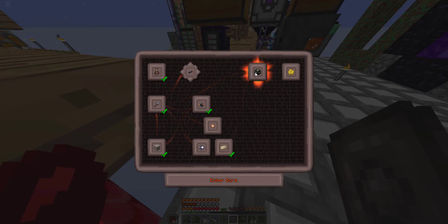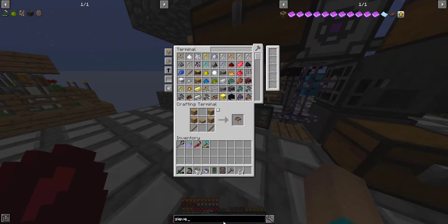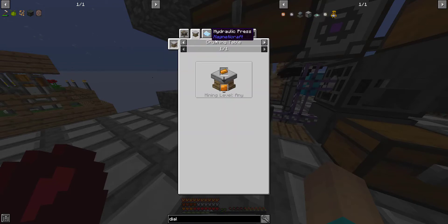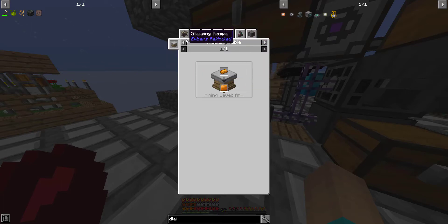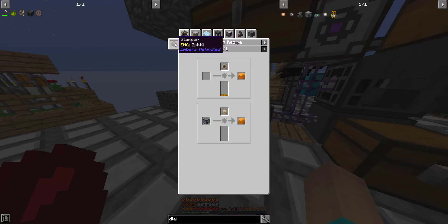Still nothing special. We can make an ember bore — the dials, I think is what we were looking at. So let's make some dials real quick. We need a copper plate, so we just need... wait, can I not? I need to make a stamper.